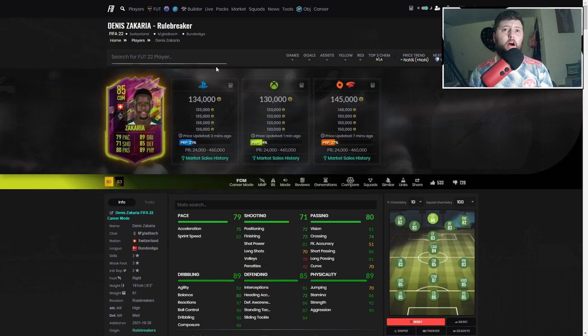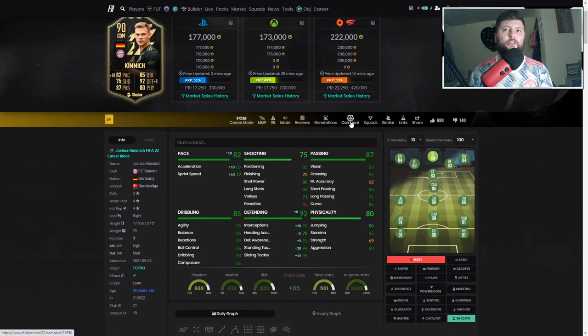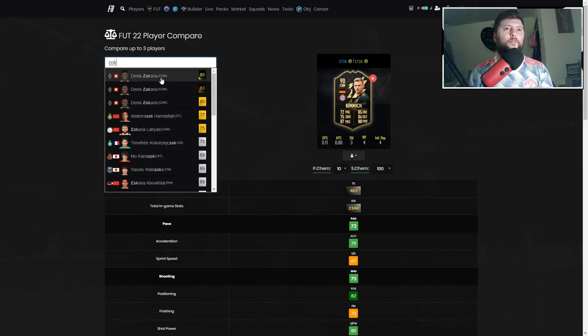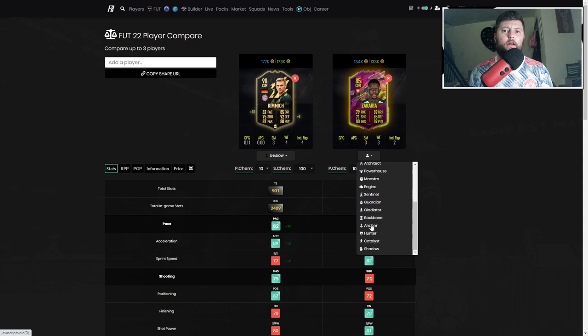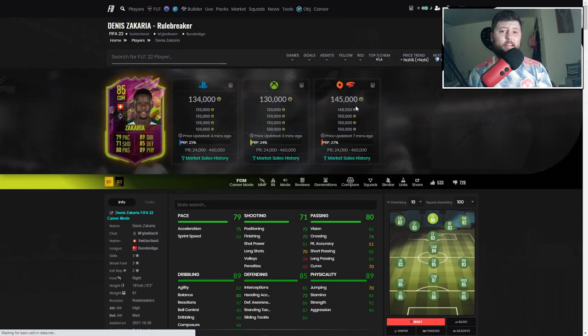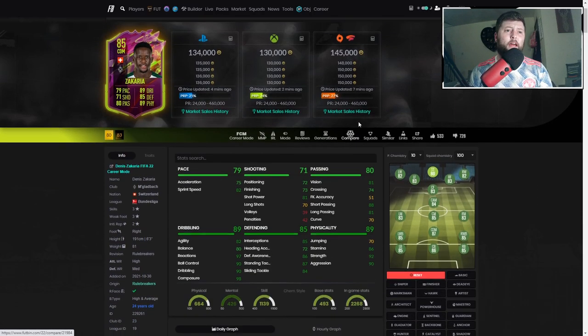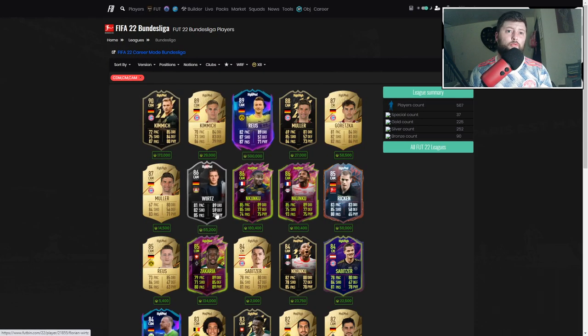Most definitely he is a very very good card and once he drops under 100 he's going to be absolutely prime for a Bundesliga team. The only card that's going to come close is probably Kimmich. Looking at both of them with a Shadow — Zachariah wins on pace, defending is only one off, physical with nine plus. Yes, Kimmich's passing is better but you've got better dribbling from Zachariah and he's cheaper. The only thing he's missing is the four star weak foot. Overall I'm going to give him a solid nine out of ten.